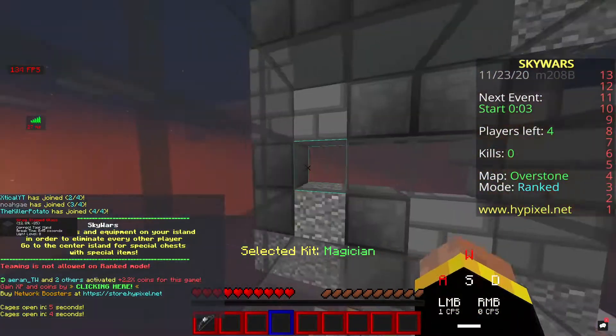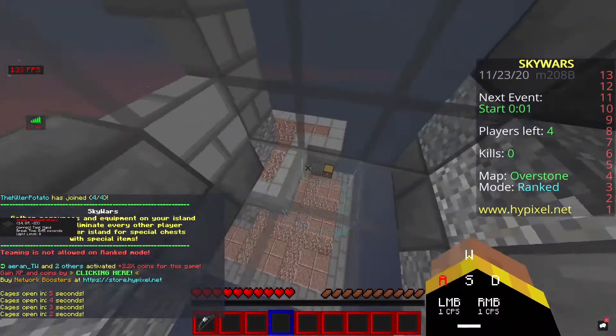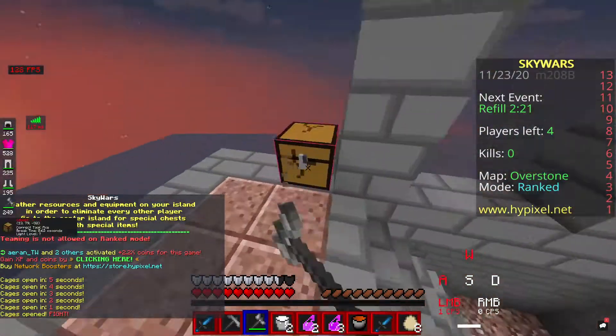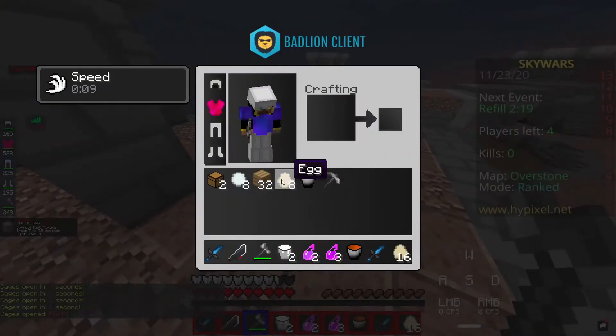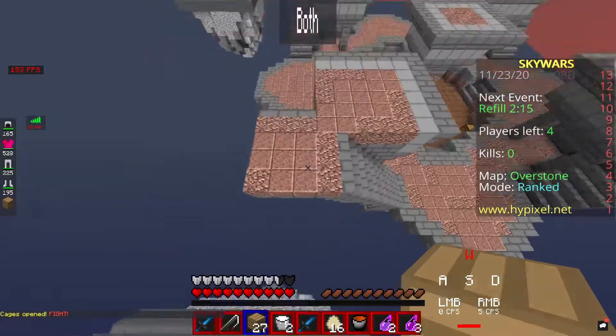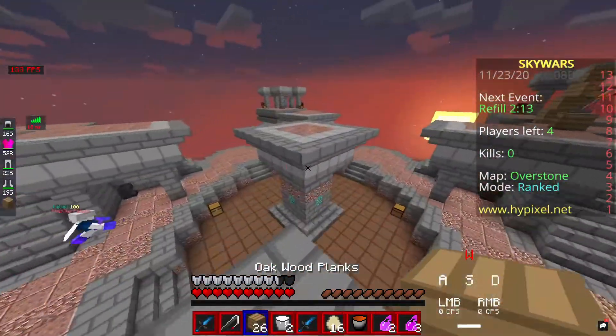So I'm just here to say that Magician is a different kit for Skywars. Magician is absolutely the most terrible kit for regular Skywars. In Skywars it gives you invisibility potions and a rabbit.